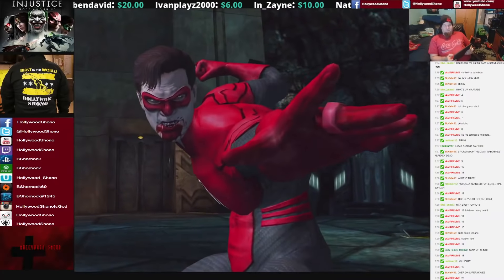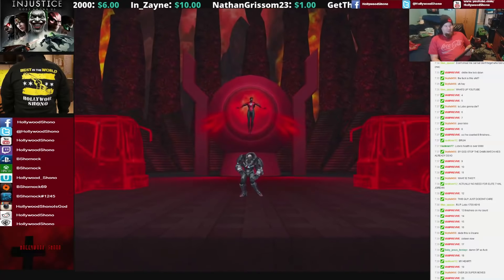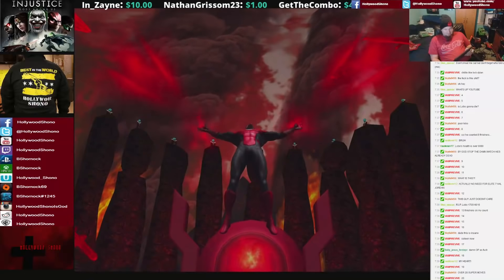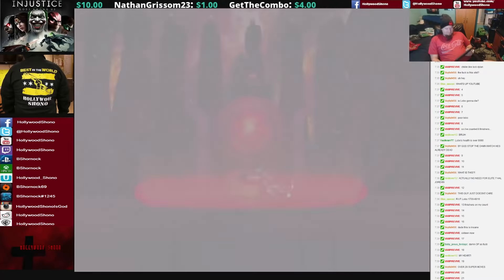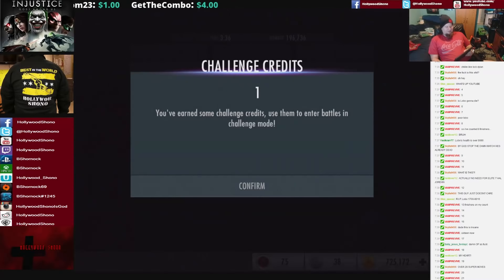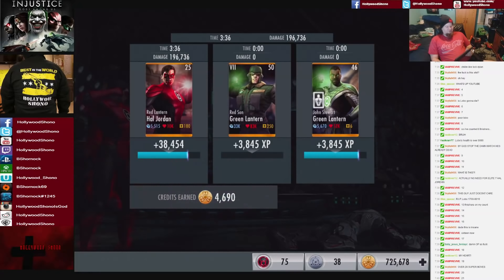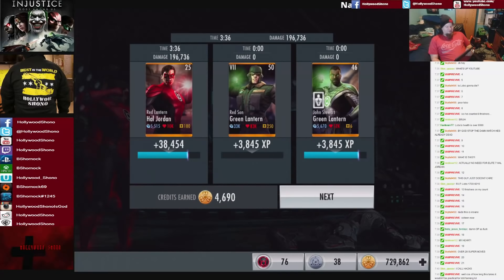So Lex Luthor will be eliminated and Hal Jordan is going to win the fight by himself, unpromoted at level 25. 8,273 damage for the victory — as Red Lantern Hal Jordan, over 3 minutes and 36 seconds, did 196,736 damage. So he did all of the work there.